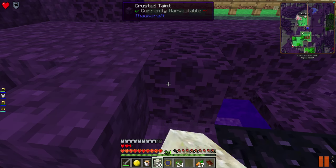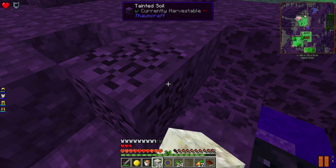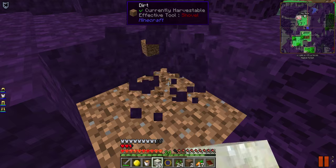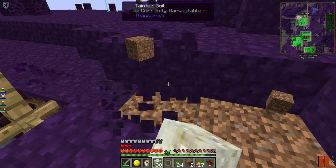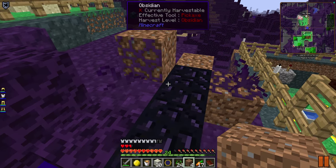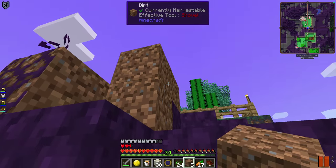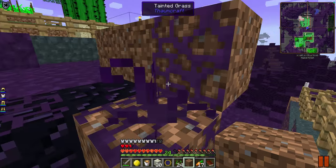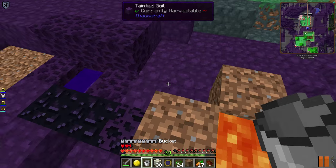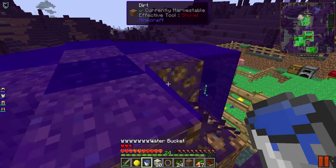The other thing to bear in mind is that if there is taint on top of any part of our portal when we try to torch it off, it is not going to actually activate. So that's something we need to bear in mind. Okay, there's our first bucket of lava — there we go.